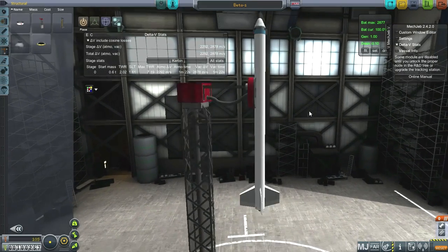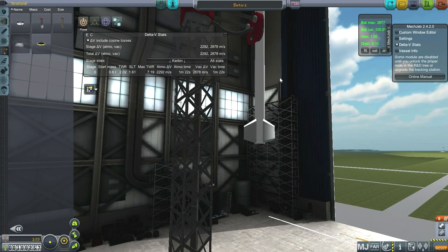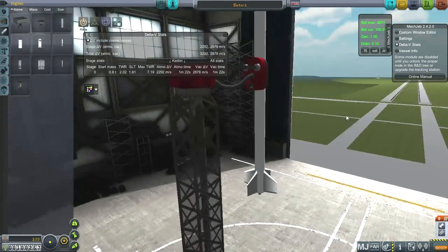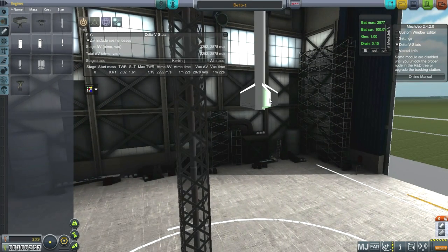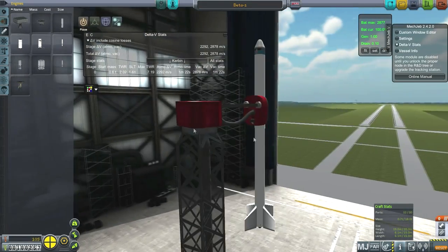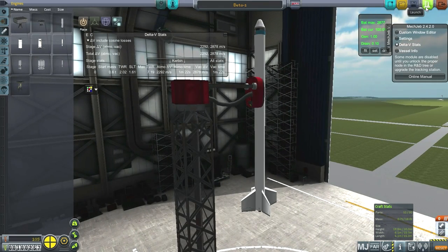Let's try something very simple and traditional first: a single tank, single stage with Aerobee High — the upgraded version at 11.7 kilonewtons thrust. I've got these procedural wings, Mark 1, all-moving. They're pretty heavy and expensive. Without them it's 0.5 tons and 65 funds; add them and it's 0.6 tons and 105 funds. I wanted to go as simple as possible first to try it out. Let's launch this.